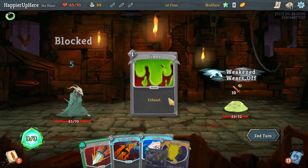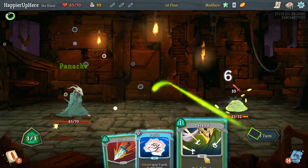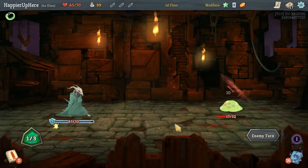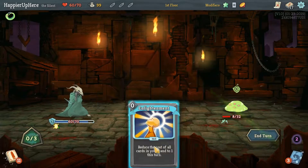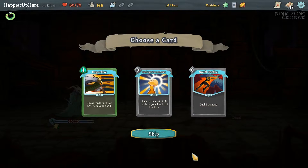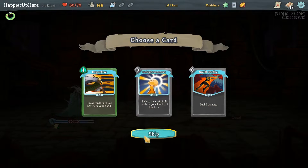Enlightenment definitely has to go. We have Panache, Swift Strike, Defend, Strike, and Burn. I'm thinking about whether we should embrace Panache and upgrade it. Got a Block Potion. I do want to go for the Highlander modifier, so I can't take any of these since they'd be duplicated. I don't think we need Expertise either, so let's continue.